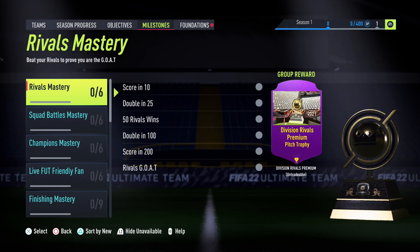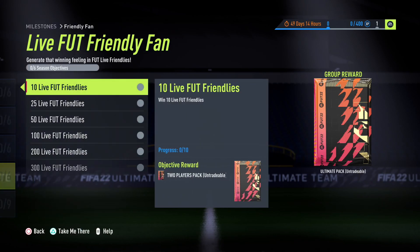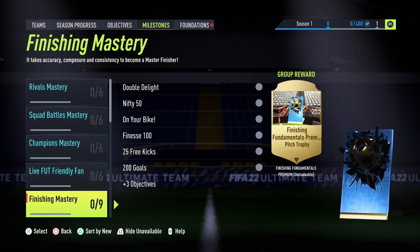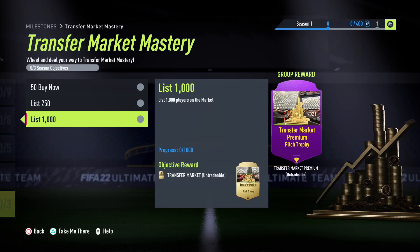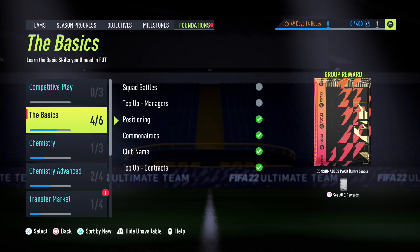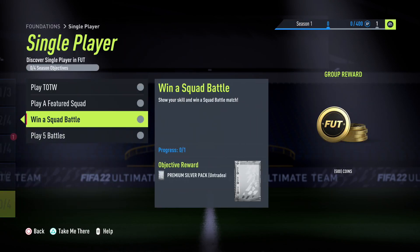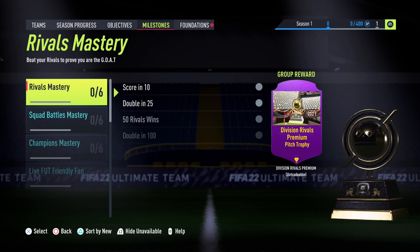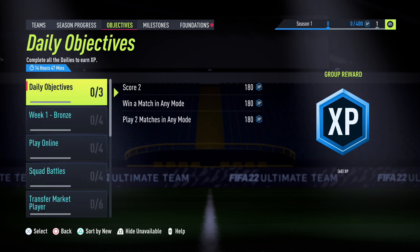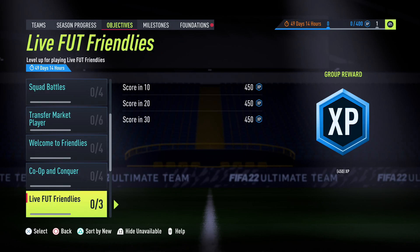Under Milestones, you do not get XP for most of these. I made a mistake last year telling you that it would work, but it does not work through the Milestone objectives — you do not get XP through that. Under Foundation, there are some that actually give you XP, and after completing all of them — which are very simple — you might get a small XP boost, but not a crazy amount. The Objectives tab is really what gets you a lot of XP.